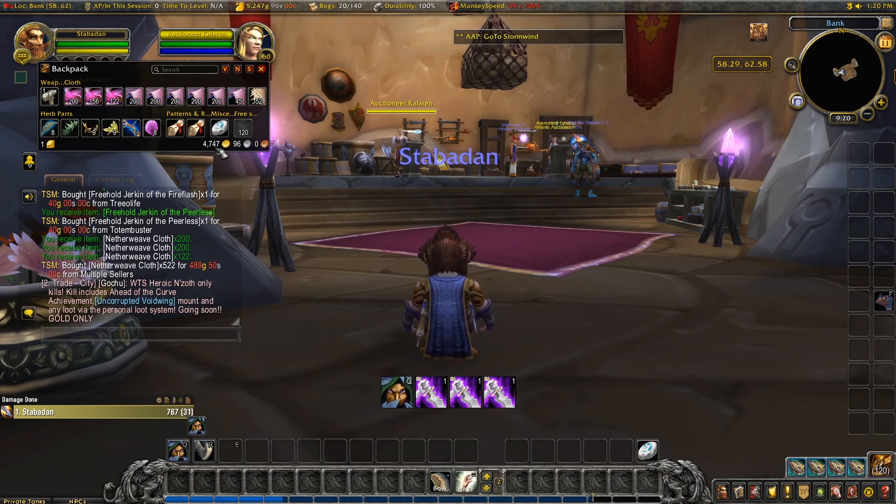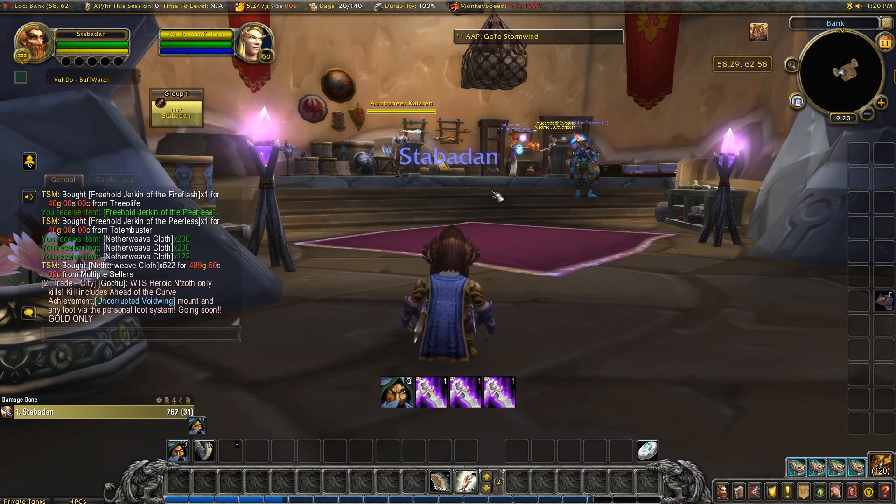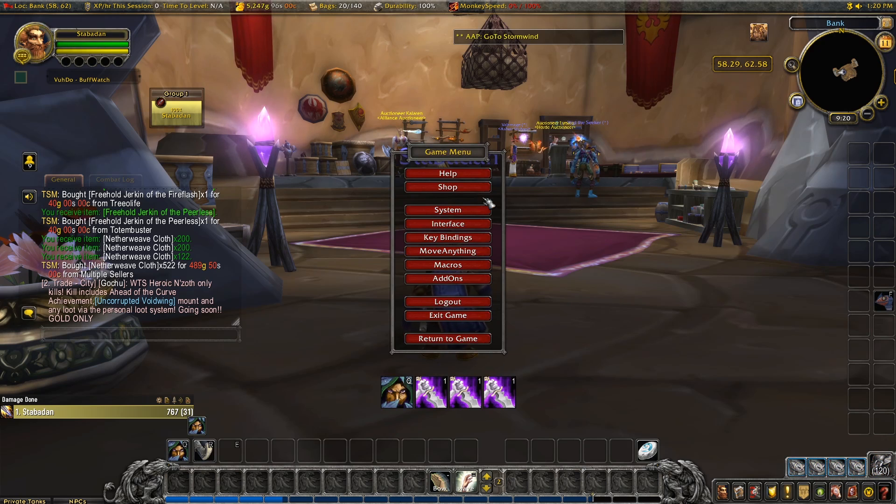That's Stavadan all set for now. I've got 4,747 gold ready to invest, and I still have some stock available. We're in a really good position. I'm excited to head over to Samadan and get him ready for his next adventure.